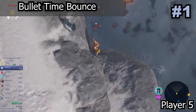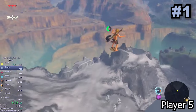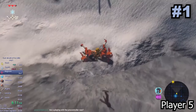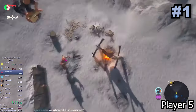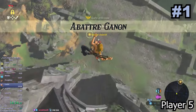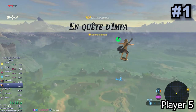First up is the bullet time bounce, or more commonly known as BTV. This glitch is one of the earlier movement glitches which was a massive part of moving around the map quickly and was a huge part of speedruns. This glitch consists of landing on an enemy while in bullet time to launch Link across the map at super fast speeds. Since the discovery of BLSS, this glitch hasn't seen much use but may make its return in Tears of the Kingdom.